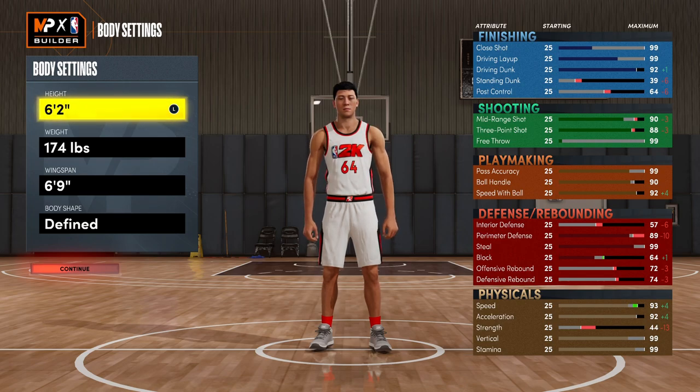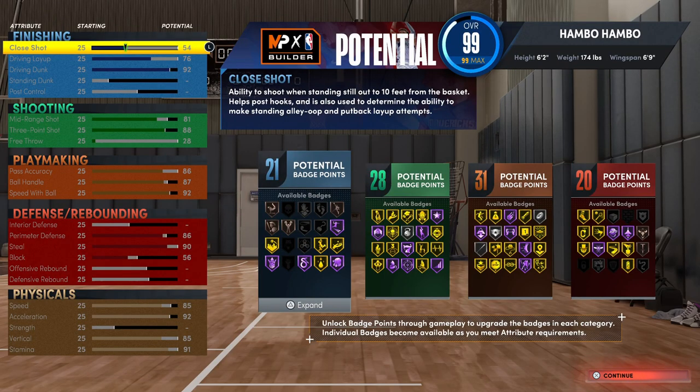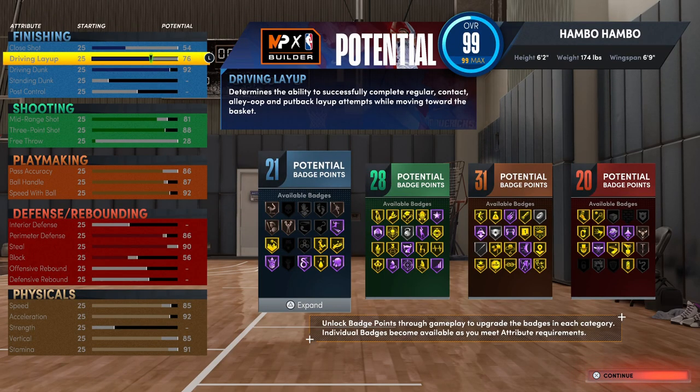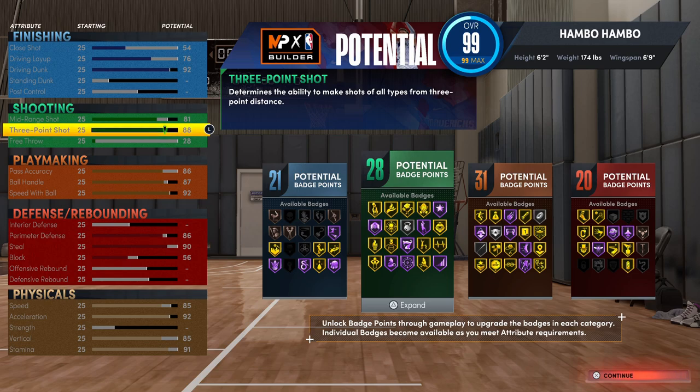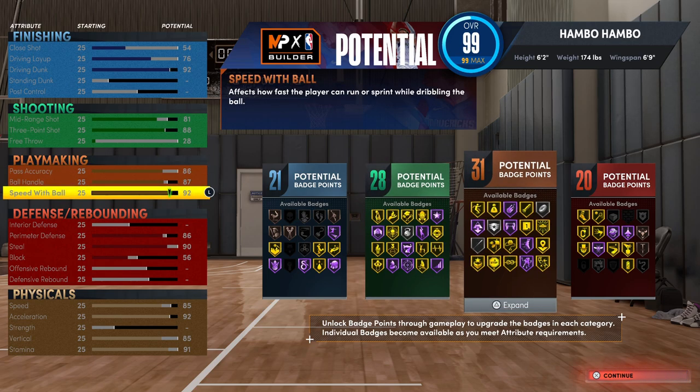There's a ton of different reasons why I use these body settings. For example, you need a 92 driving dunk to get elite contact dunks, and you need a 92 speed with ball to get Hall of Fame quick first step. Starting things off with the finishing attributes and badges, I have a 54 close shot, a 76 driving layup, and a 92 driving dunk. I have 21 finishing badges, which is quite good, and this build is going to be able to dunk very well because you get every single dunk package in this game. And then next for shooting, this build is going to be able to shoot lights out — you just will not be missing. You have an 86 pass accuracy, and at 85 you can get gold bullet passer, as well as a 92 speed with ball to get Hall of Fame quick first step.